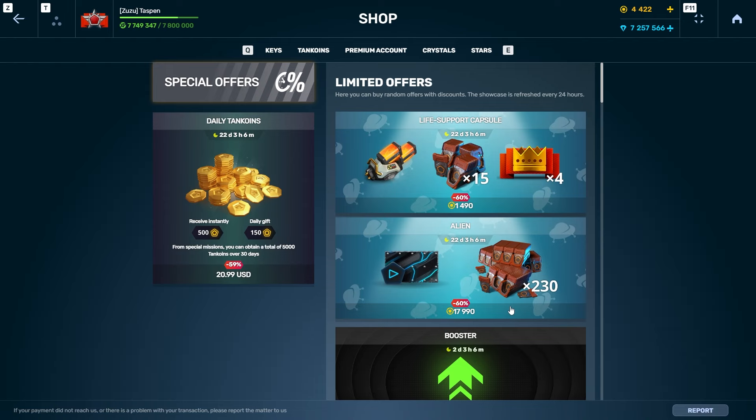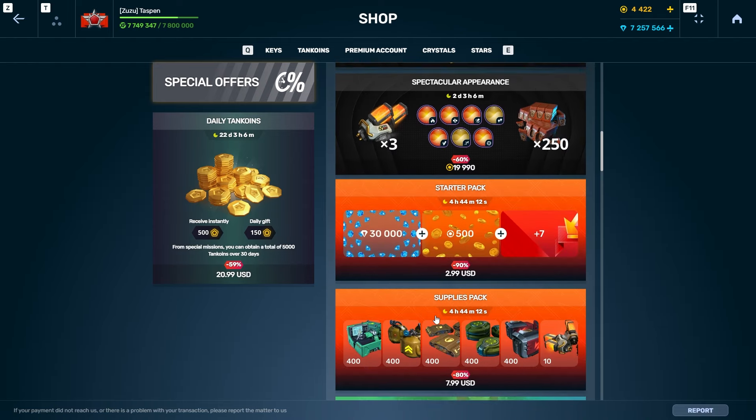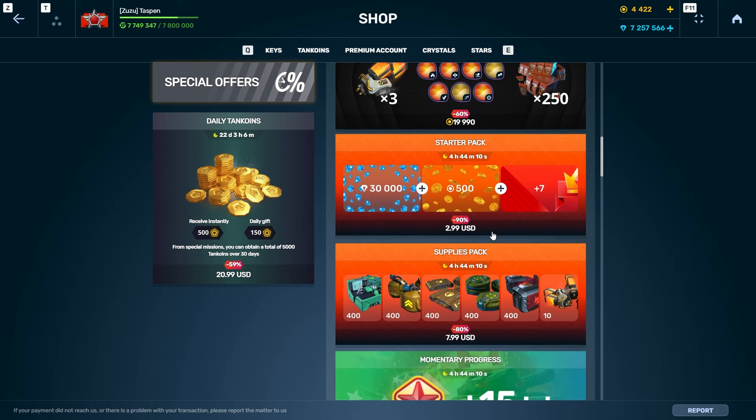You look at the shop and you have a bunch of decent bundles. Tanki's actually been doing a much better job with bringing new bundles into the game. You have this brand new starter pack and supplies pack bundles — $3 and $8 for each one.